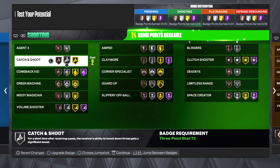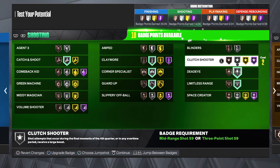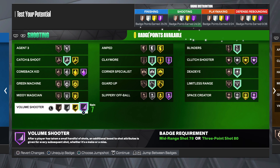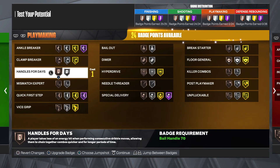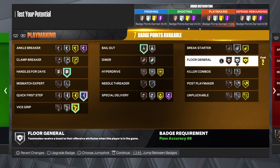For shooting: Catch and Shoot silver, Claymore silver, Corner Specialist silver, Guard Up silver, Blinder silver, Dead Eye silver, Limitless Range silver, and then Volume Shooter Hall of Fame — Volume Shooter is a great badge, makes it consistent. Most of these are silver; a lot of them work better on silver. I don't really think Green Machine works that well anymore so I just don't use it.